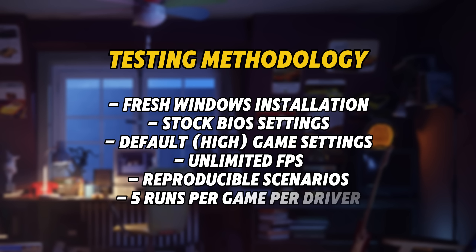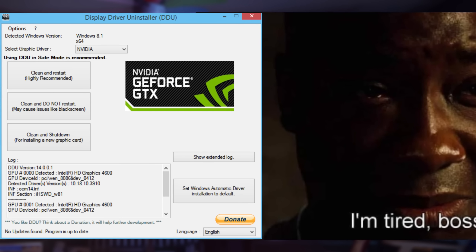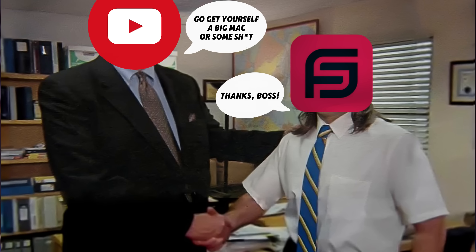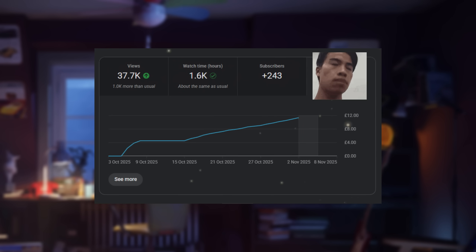Fresh Windows, stock BIOS, and default game settings with no framerate caps. I also did a clean driver installation with DDU after every benchmark and made sure there are no background apps that can possibly interfere with the results. And after spending over 60 hours working on our previous video, YouTube has generously rewarded me with 11 pounds and 38 pence — that's about 19 cents an hour.